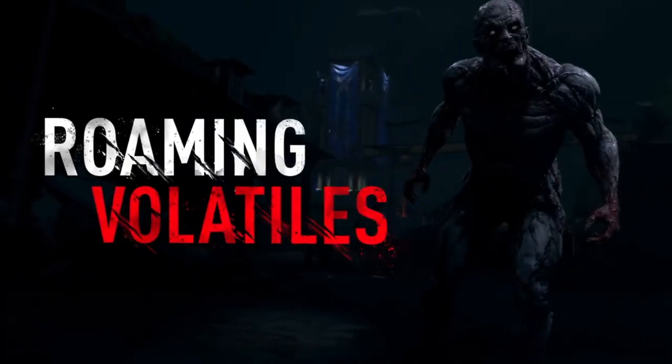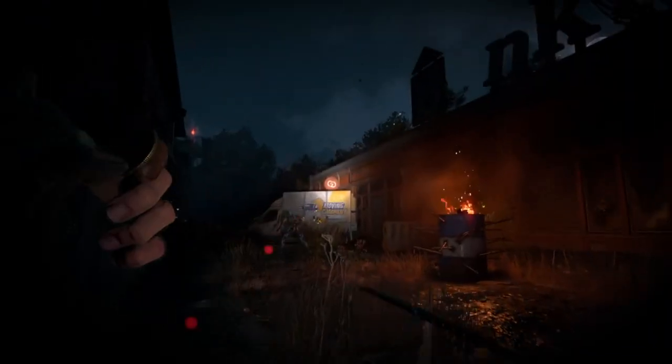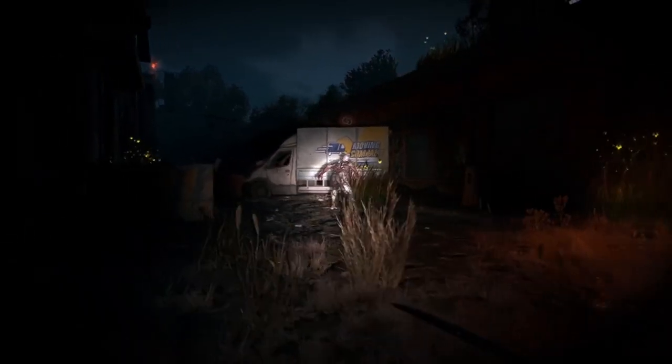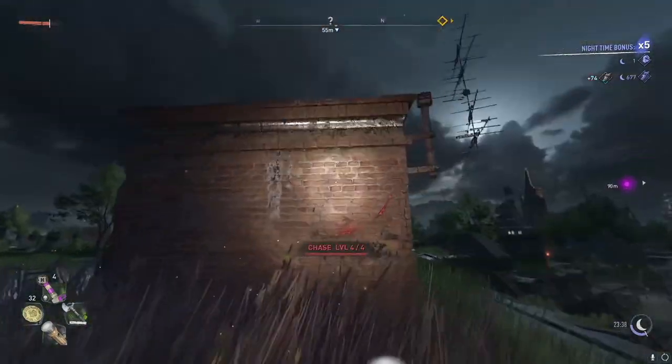It's been a year since Dying Light 2's launch and Techland has been improving the game update after update, and this one is a W. From yesterday's live stream, new trailers and patch notes, we are learning more about Dying Light 2's future. The Good Night Good Luck update was released, where your knights in Villador are about to get threatening and darker with more roaming volatiles on the prowl.